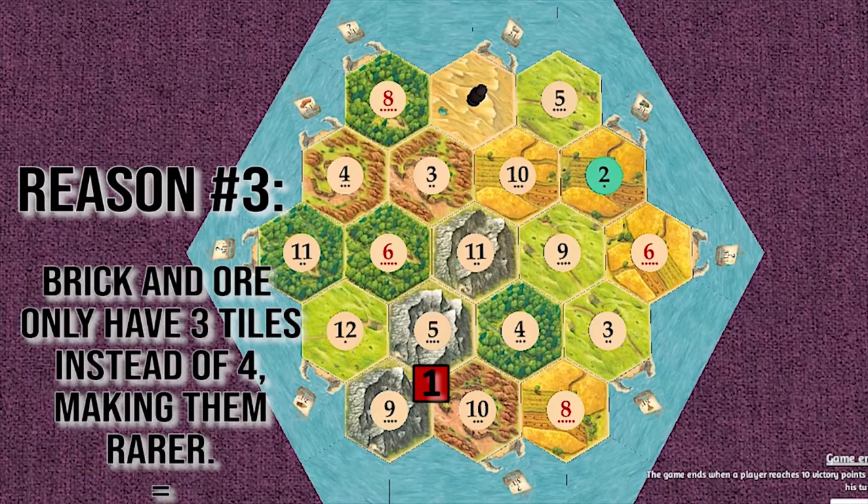Reason number three: ore only has 3 tiles instead of 4, therefore making it a lot rarer and harder to get. It's important to get the rare resources, because if you don't get the rare resources now, the other players will take them, and you will not get it when it comes back to you.